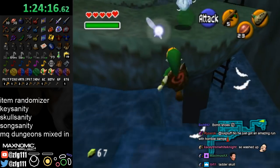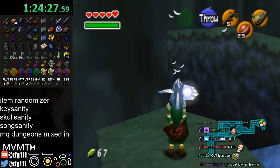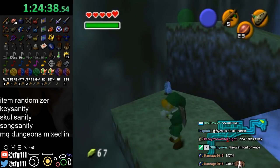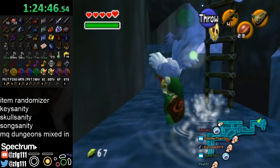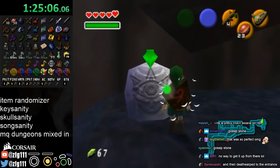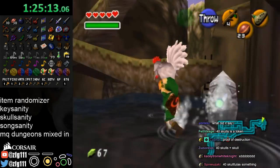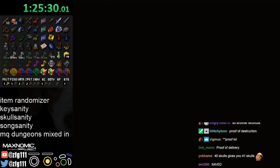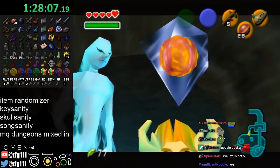Oh, there's a Skulltula here. What am I gonna do about this? I need to make the cuckoo not run away and not fall in the water. Throw it into that corner. Okay, you stay there. I'm gonna wait until he stops running. It said 40 Skulltulas is something — Zora's River took way too long. Bombs? It must be the diving game.